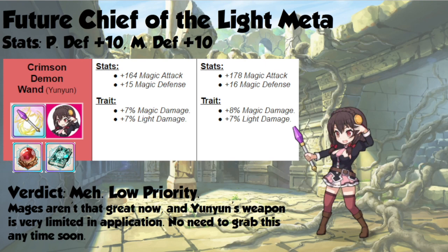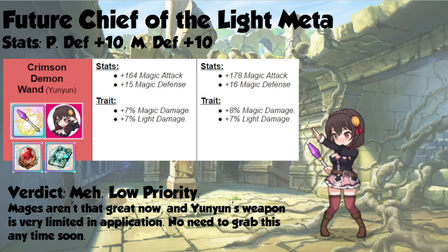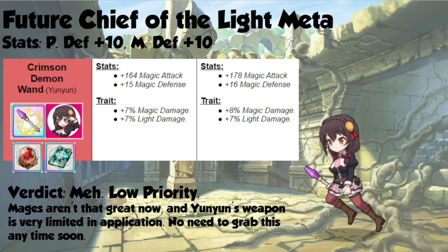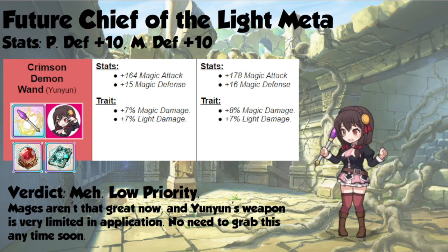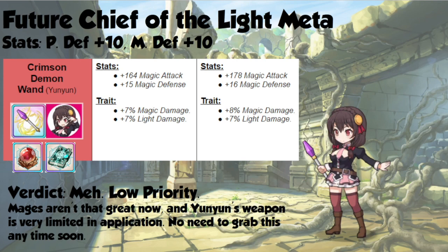The Foremost Friend of the Crimson Demon Clan gets 10 physical defense and 10 magic defense, while Yun Yun's weapon gives her 14 magic attack and 1% additional magic damage. The problem here is that you only ever use Yun Yun's personal weapon in Light Arena, and these days she's really fallen off hard in that specific situation, so this is a really low priority. At some point you probably will pick this up, as Festival Yun Yun will be absolutely gross, but she's quite a ways off, so you can wait on this for some time.